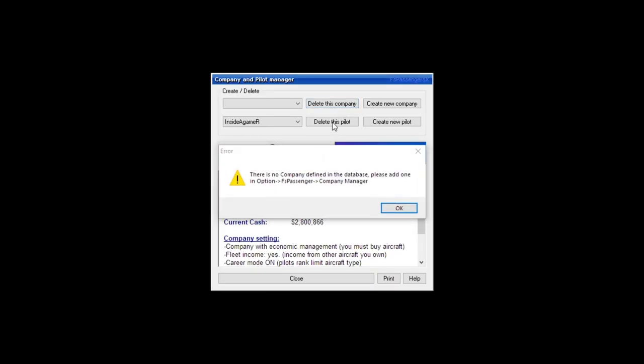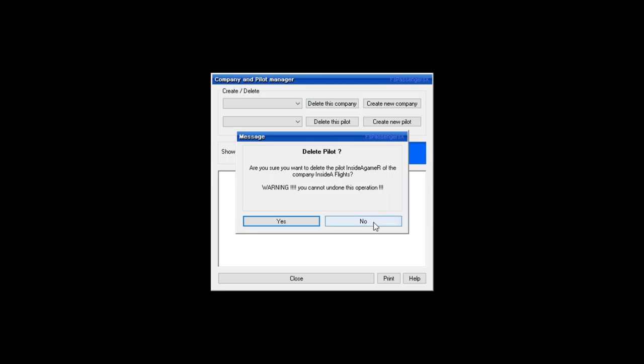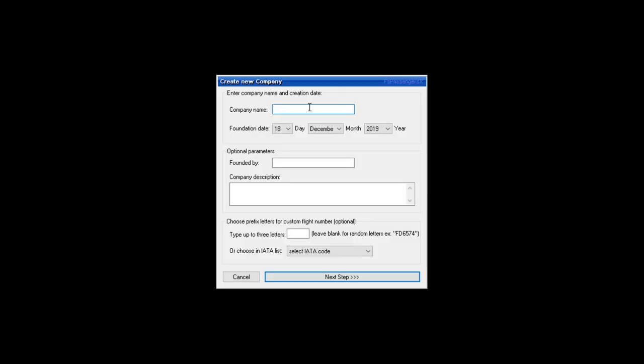We're going to create our own company. I'm just going to delete this company that was here and we're going to create a new one — call it the same name basically. I was just giving it a bit of a trial run. I haven't played this in a very long time, so I did a quick fly to make sure I remember how to fly a plane.